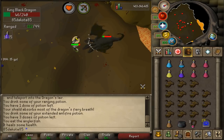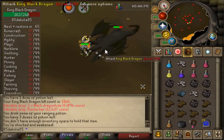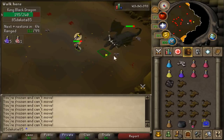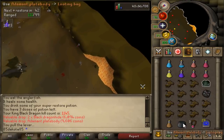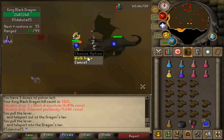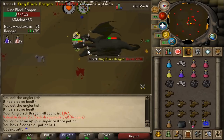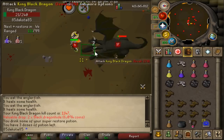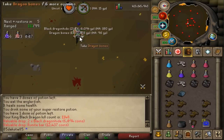There are no special mechanics that require you to change up what you're doing. He has an attack that can poison — drink your anti-poison or Sanfew Serum when it happens. He has an attack that lowers your stats — use a Super Restore. His last special attack will freeze you for a moment, but there's not much you can do until you're unfrozen. When you finish a kill, grab loot, run out using the lever, and fill your looting bag. If you're using a crossbow or Twisted Bow, you can walk one square under him the tick before he attacks to slow his attacks, saving food and adding a couple kills per hour, though it's optional.